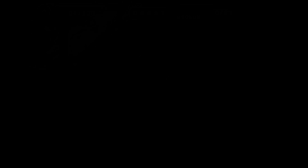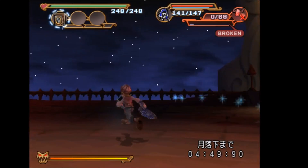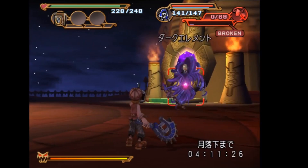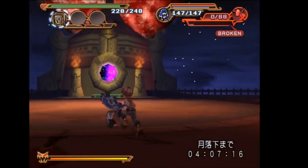The Legend of the Moon scoop can be found in the final boss battle of Chapter 7 against the Dark Element. What you're going to want to do is during the fight at any time, point your camera upwards towards the red moon that is falling, and take a picture of it. With that you will get the scoop.